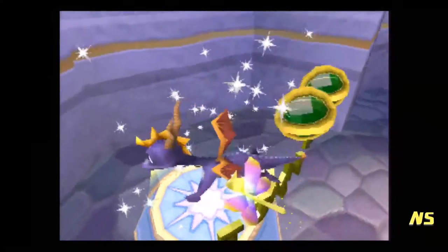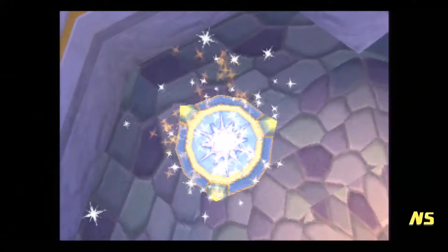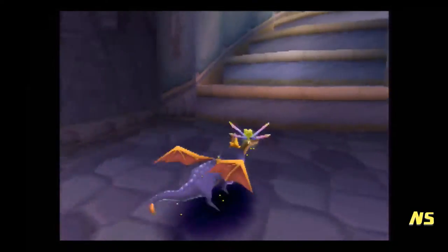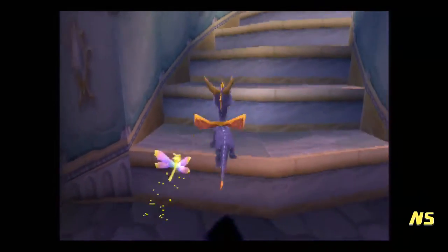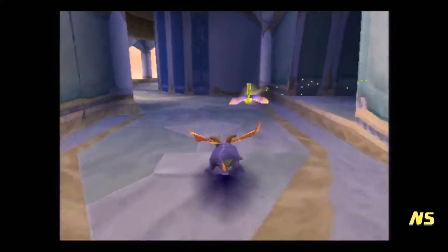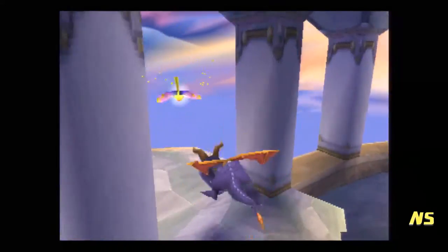I actually think we do have time to do the other speedway in this episode, so let's go to Autumn Plains. I guess technically there'd be another color gem in the last world. We do know what the last world is, though — it's Winter Tundra. They literally actually told us that — it's like spoiler alert much. I believe every boss has a cutscene about Ripto and his goons.